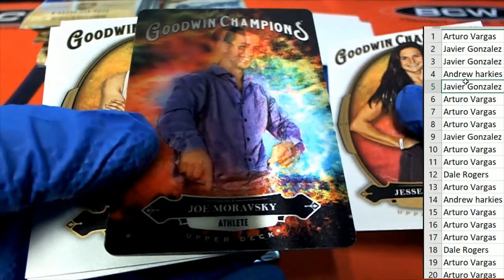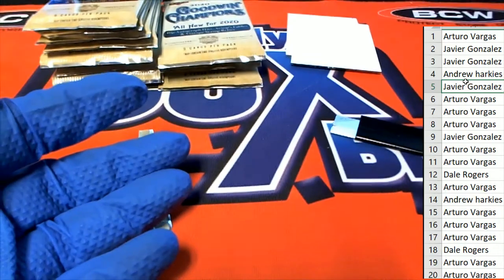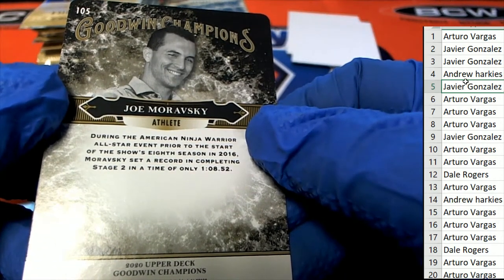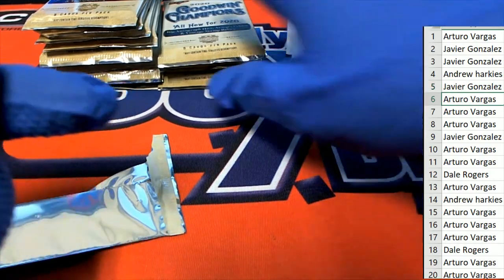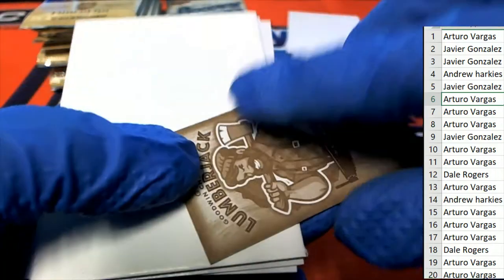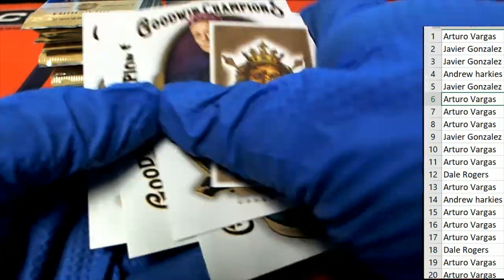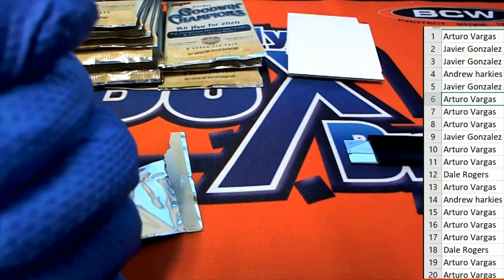Pack number 5 — Javier pulls the lenticular. Champions ninja warrior. Already two hits out of the break so far, and there's the lion — the king animal card.